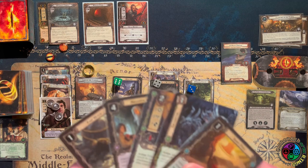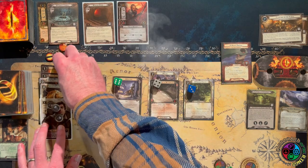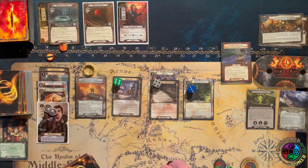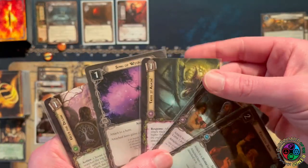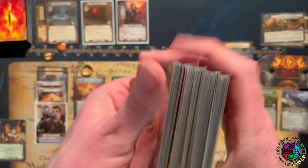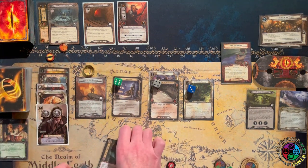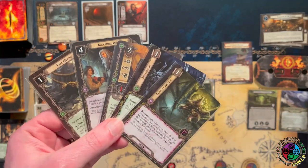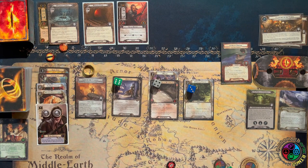Before the last round ended, I triggered the Grey Wanderer to give Sam two resources — he currently has three. I'm going to play the Spare Pipe: plus one hit point, and I get to search my top five cards for an event. Taste It Again is excellent — I can ready and get plus two attack against an enemy I just defended with a higher engagement. I'd like to kill any enemies I engage. I only can play Leadership or Neutral cards right now. I think I'm not going to trigger the Grey Wanderer again — I can keep a resource for Taste It Again and put the armor on next turn.